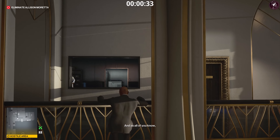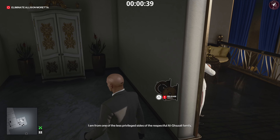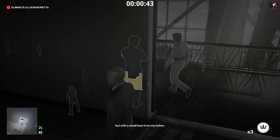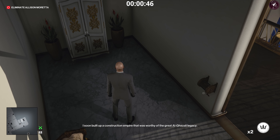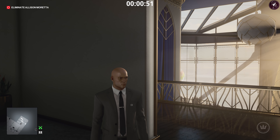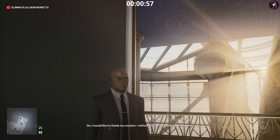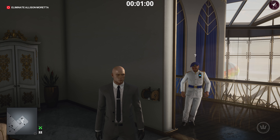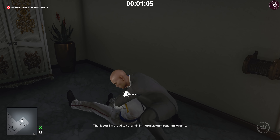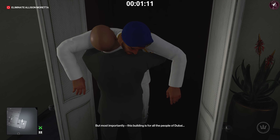I'll climb up the vine right there and jump over this railing. We need to get a security guard disguise, so we're waiting for this patrolling guard to stop moving next to the other guard. Once he does, throw a coin in this corner. The reason we waited: if you throw a coin too early or too late, the other guard will see you take out the first one. Subdue him and stick his body in the closet. Take his disguise and, most importantly, his weapon.